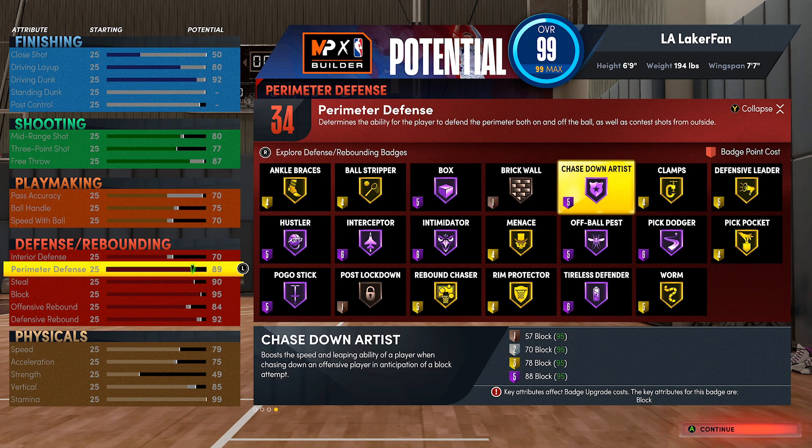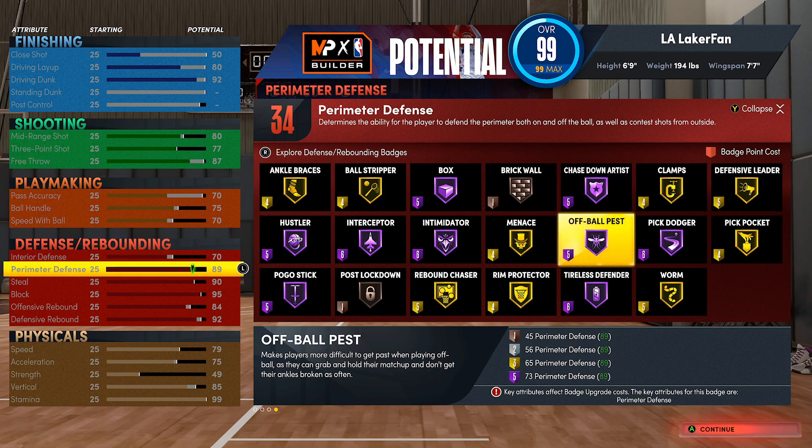All this stuff gets hard to budget - running hall of fame hustler, interceptor, and intimidator together is literally 17 badges alone, already half of what you have. If you do add extra defensive badges, I think you can afford chase down on gold - it only costs three at gold level, whereas hall of fame costs five which is a bit overkill. Some people believe in off-ball pests to help play hedge defense and bump the big man as he slips to the hoop - might be valid, but I haven't tested it myself.